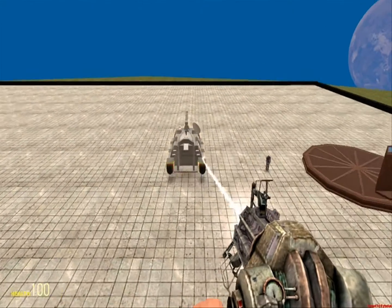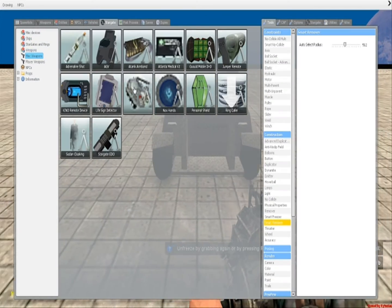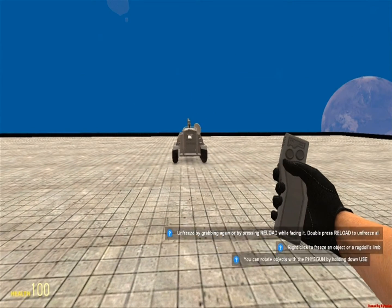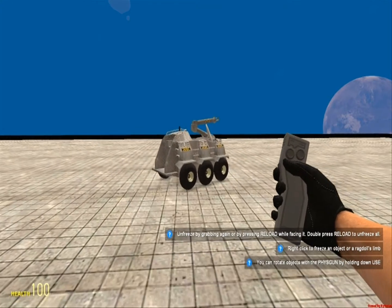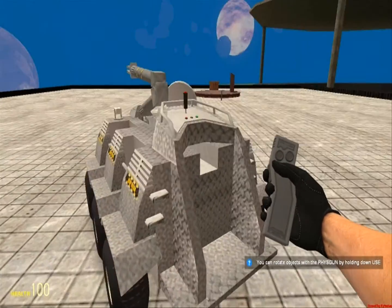Now the MALP — that's the next one. So if you have a MALP, then you should also probably have a MALP remote. When you left click with the MALP remote, you start to control the MALP. You do A to turn it left, D to turn it right, W to make it go forwards, S to make it go backwards. Then you right click to stop controlling it, and that's pretty much what you do with a MALP.